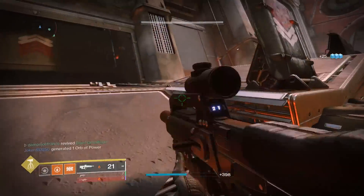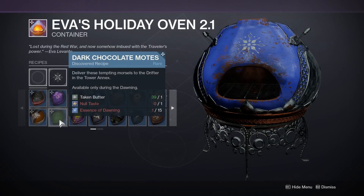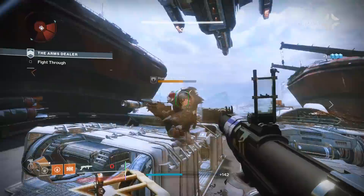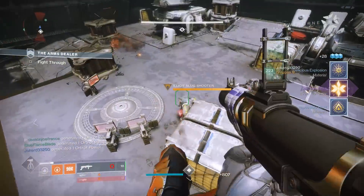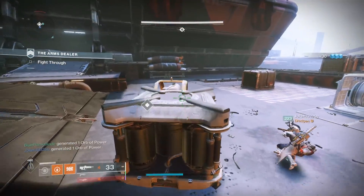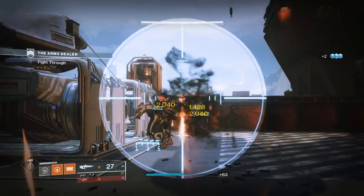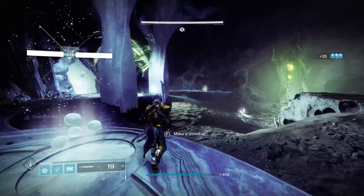After this, you'll be told to run the Arms Dealer Strike — just load up your map, select the strike, and run it as normal. After killing the boss, you'll need to bake three Dark Chocolate Motes for the Drifter, which requires Void Kills as an ingredient, so get kills with a void weapon, plus Taken Kills, so kill Taken, as well as Dawning Essence to actually make the cookies. Essence is earned through pretty much any activity in the game: Crucible, Strikes, Vanguard, Seasonal Content, Legend Lost Sectors — you name it. For farming, you could find an easy Legend Lost Sector, do public events, or do Expunge.